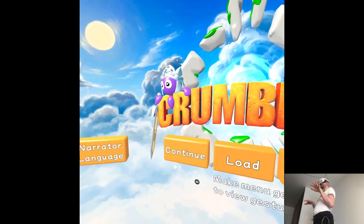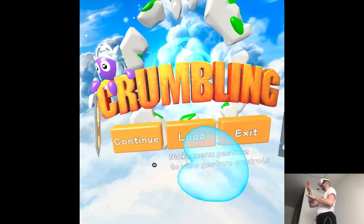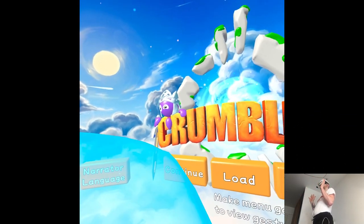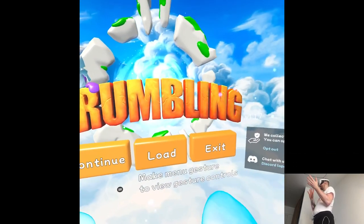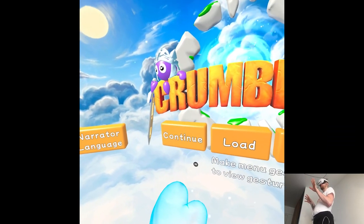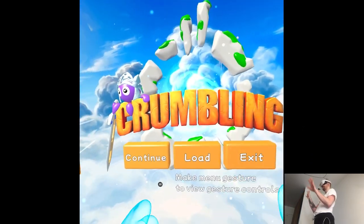Today we're having a crumbling session and we're gonna be looking at the first ever update to it. It's gonna be mostly about the mixed reality, although I don't remember if on launch I tried to play this game with hand tracking involved, so it will be kind of like a two-in-one situation. I just wonder what's gonna happen with the mechanics, like special moves of the crumblings and all of that.